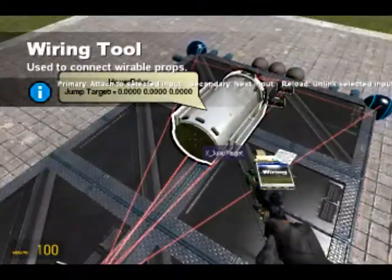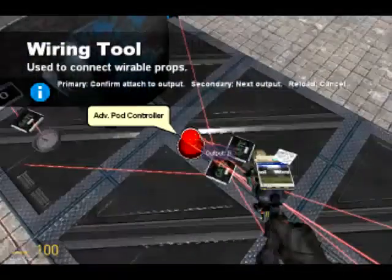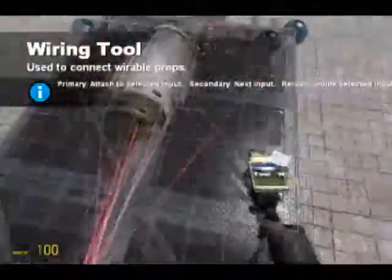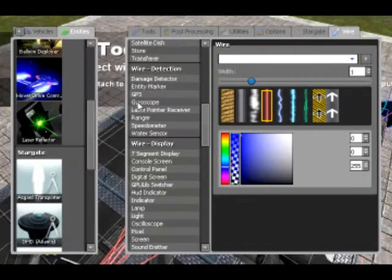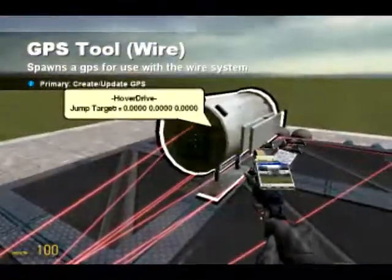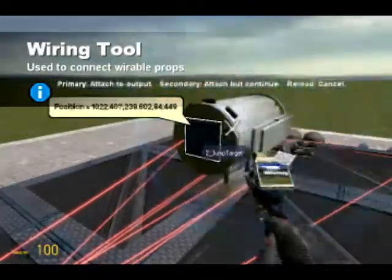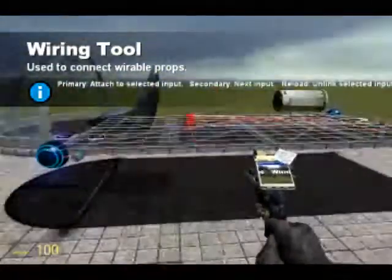I'm going to first of all wire up the jump to the keyboard input of ALT, and that's because I've used everything else possible. I'm also going to put a GPS on the front and that's going to feed in the Z coordinates, because obviously if I were to use them elsewhere they would probably move down.